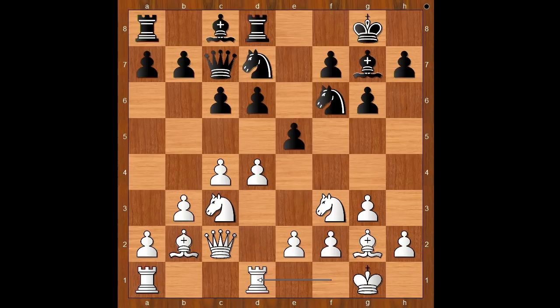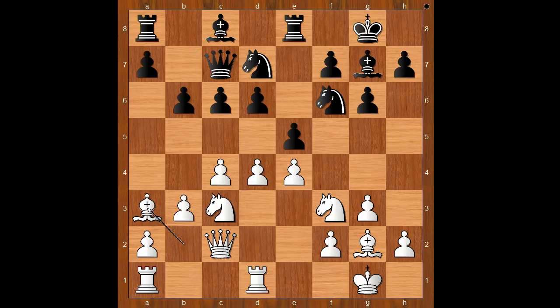Rook from f to d1, and now rook to e8, because Nakamura realized the other rook belongs on d8. Then e4, b6, Ba3.